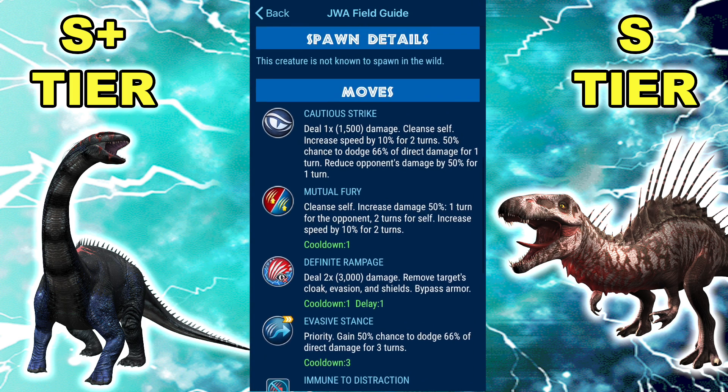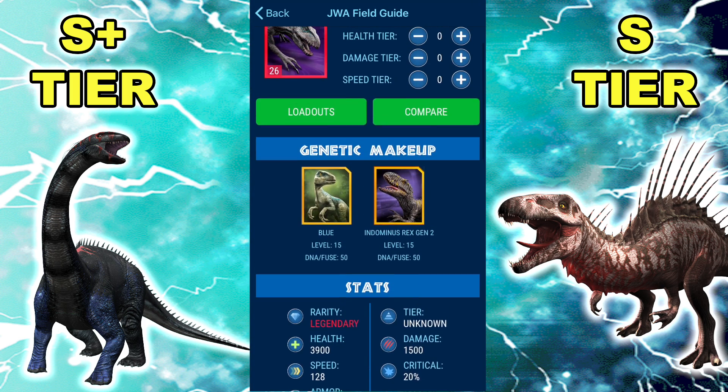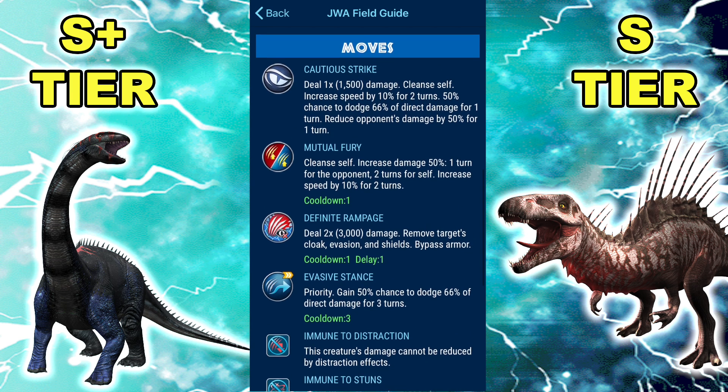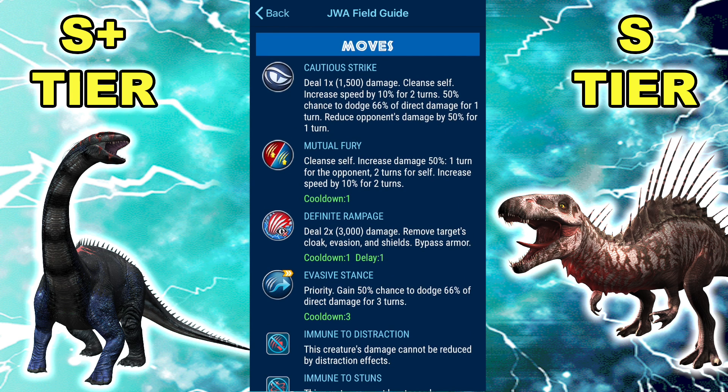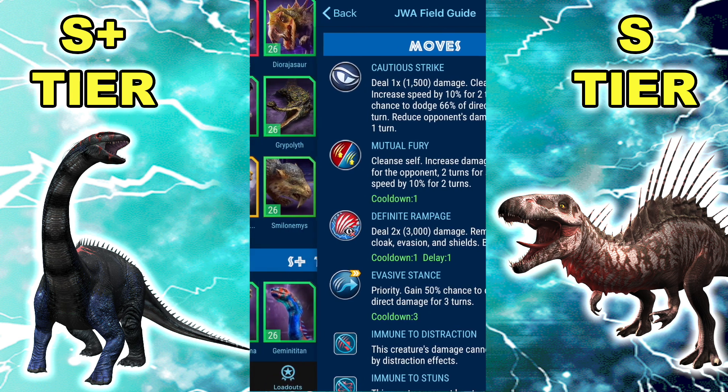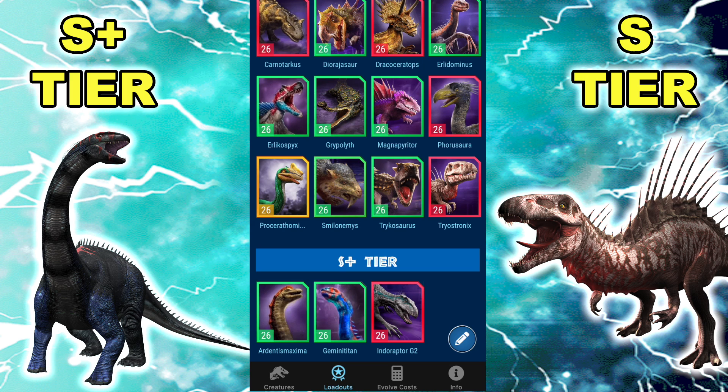The point about Mutual Fury is that the opponent almost never takes advantage of that — you're almost always going to use it in a must-win situation next turn. So there we go — the new S-plus tier with absolutely disgusting dinos. Those three are put in there.